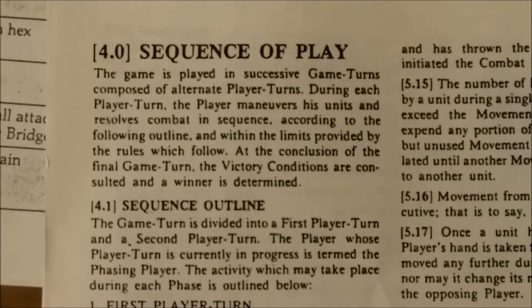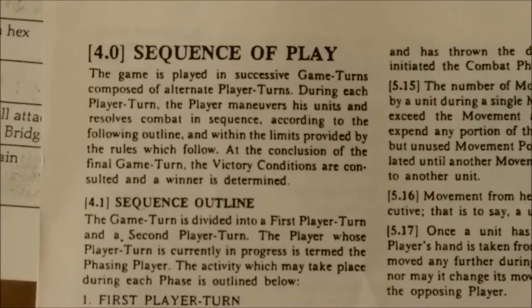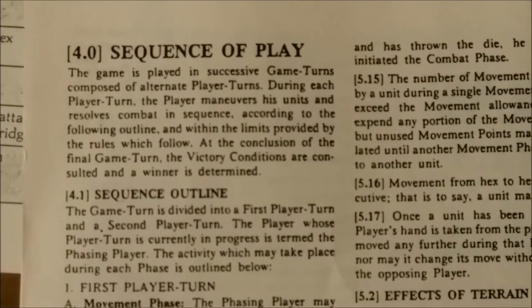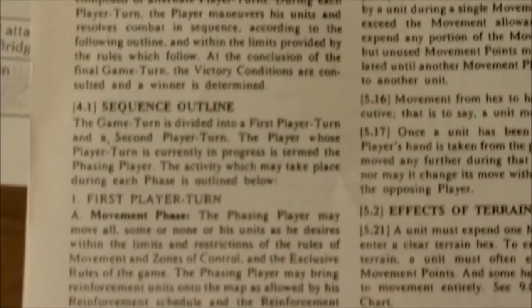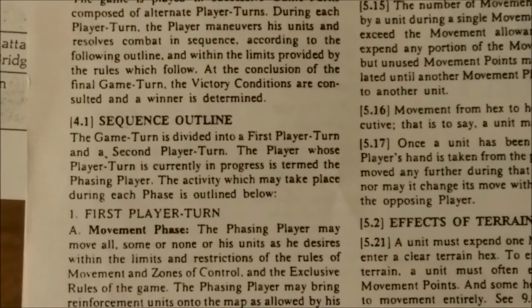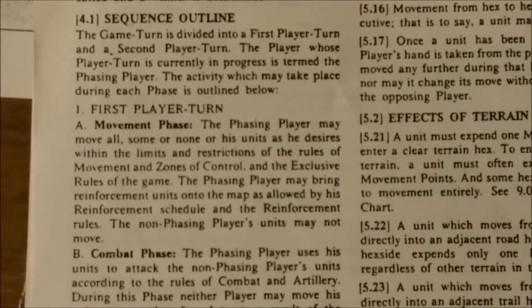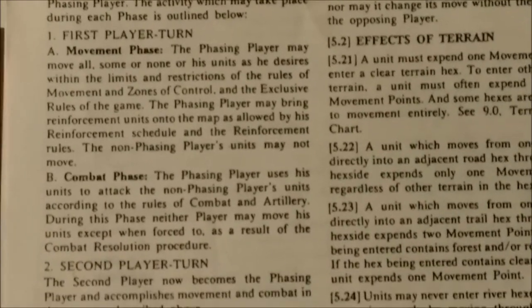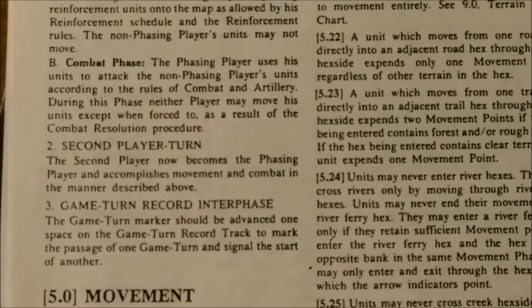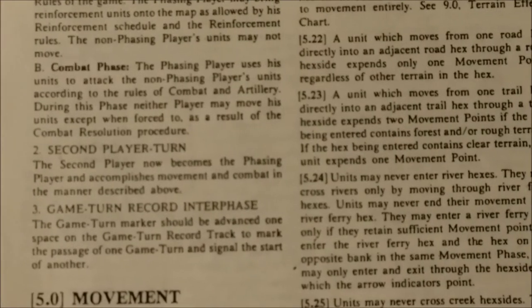The sequence of play is fairly straightforward. The game is played in successive game turns composed of alternate player turns. During each player turn, the player maneuvers units and resolves combat in sequence. We have a first player turn consisting of a movement phase and a combat phase, then a second player turn which repeats the same. Finally, there is a game turn record interphase in which we move the turn record marker to the next turn.